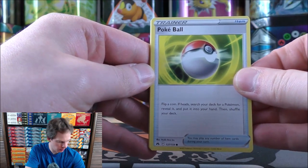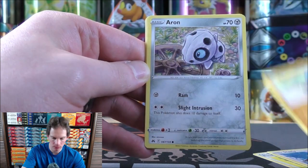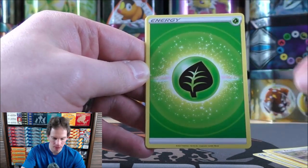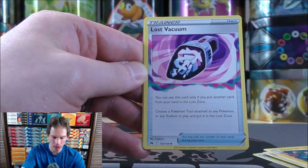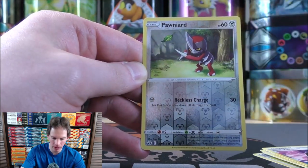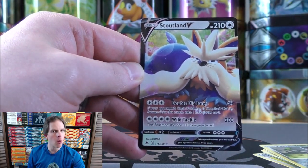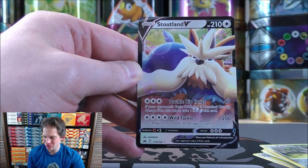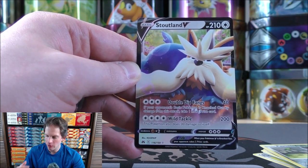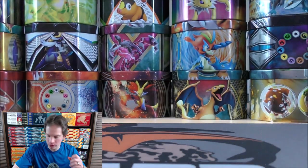I've been seeing a lot of average pulls from these Crown Zenith tins in openings I've watched online. All it takes is that one pack to really get something good. Pokeball starts pack three — Scyther, Starly, Riolu, Archen, Grass-type Energy, Ultra Ball, Electric, Lost Vacuum, Reverse Holo Pawniard, and the final card is a Stoutland. So one of 17 different Pokemon V available in this set. There isn't really any Pokemon V that is particularly competitive to pull from this set, which is reflected in the card values.